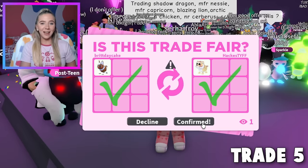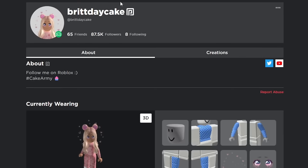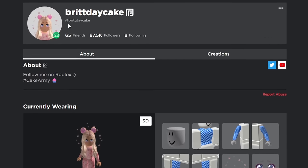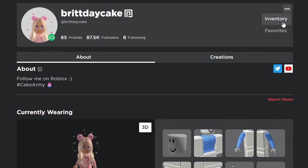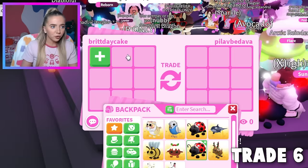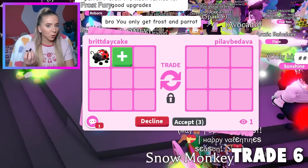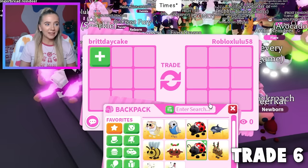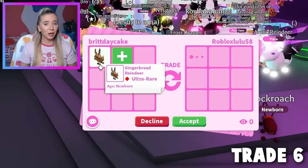We just got our next trade. Also turning on joins for followers — if you click the link in my description, go to my Roblox profile, click the three dots, and hit follow. Then you'll be able to join me in games. We got a trade request. Someone says they have an offer for the gingerbread reindeer, which makes me really sad because it's my favorite item we got today.